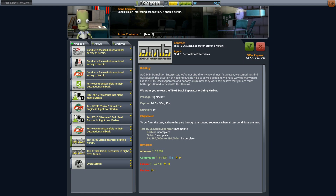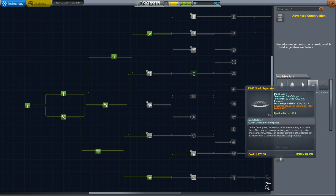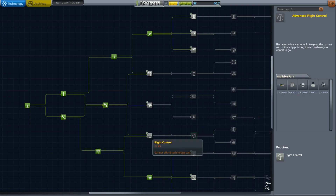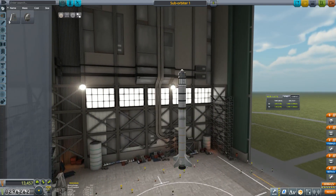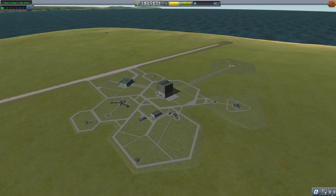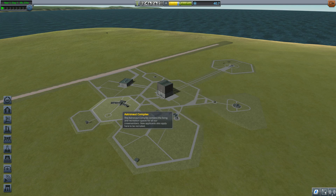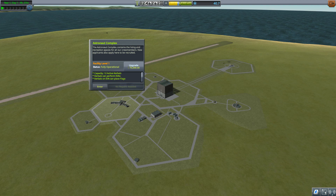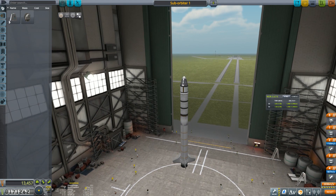I don't think I want to do these tourist missions. I still have that active mission to get up to 230,000 meters — I think we just need some slight tweaking. Let's upgrade a few things — upgrade our launch pad. EVAs would be very nice; that will allow me to get a decent amount of science in space.